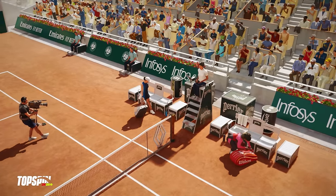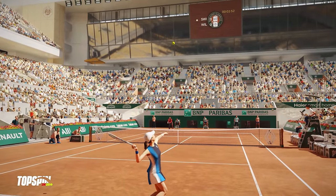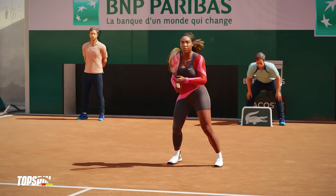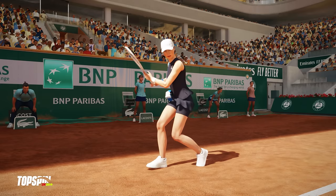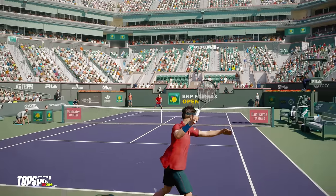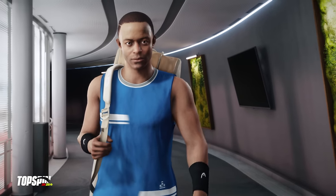During the previous match, we mentioned how important it has been adding new signature styles so that players are as unique as possible in the way they move and hit the ball. You can see here that both Serena and Iga use custom animations for some of their swings, and we really wanted to bring that variety to both male and female players. That is true for pros as well as for the MyPlayer characters you'll create. Now let's just watch and enjoy for a moment.